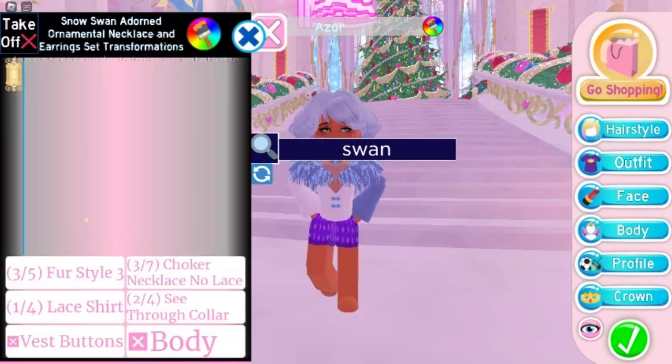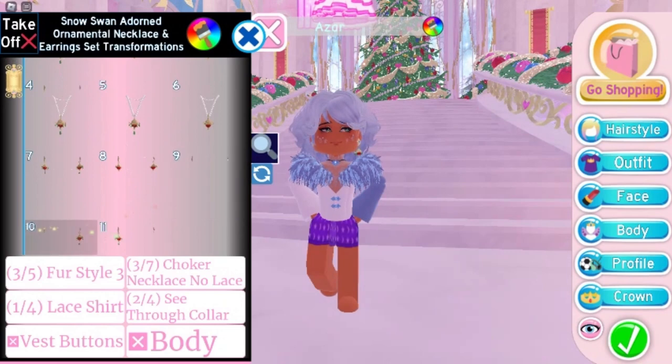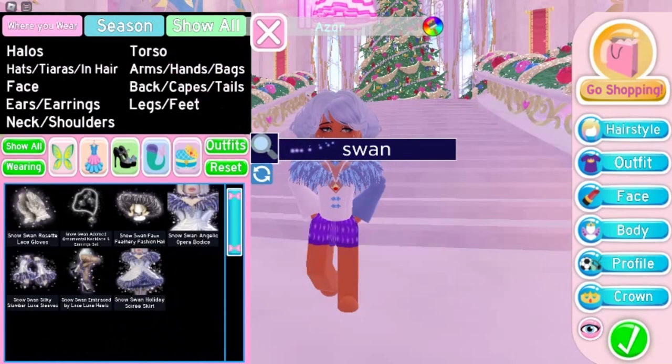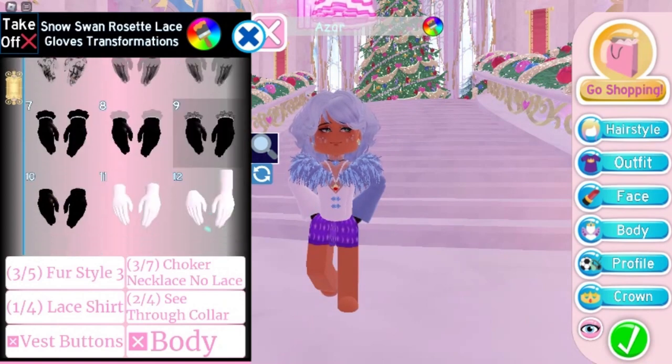Here's what the new necklace looks like and all its toggles. Here are the new gloves — this is what all the new toggles without the advanced options look like for the new gloves.